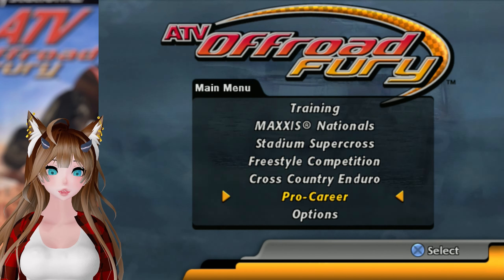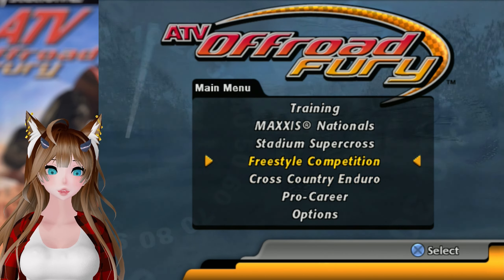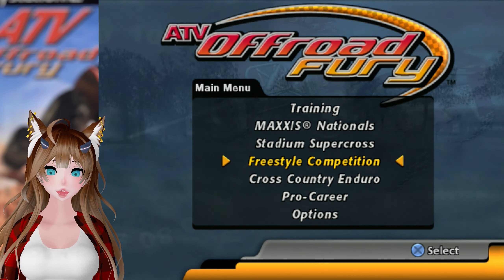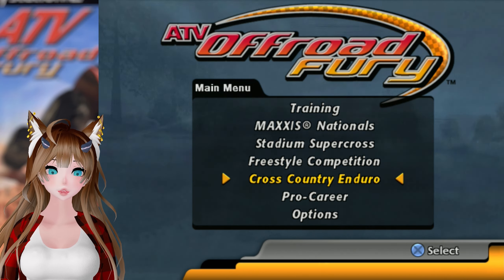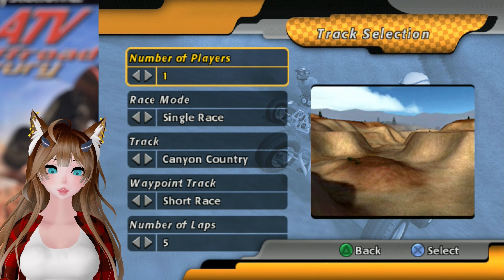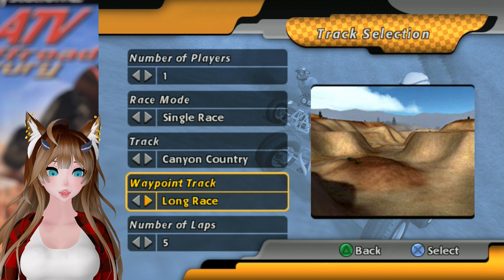Besides the pro career — because that is what I did — that leaves the freestyle competition and cross-country enduro. So the way I'm going to do this: we're going to do the cross-country enduro. I don't know exactly how it works specifically, but I guess there are three different lengths of tracks that we can do.